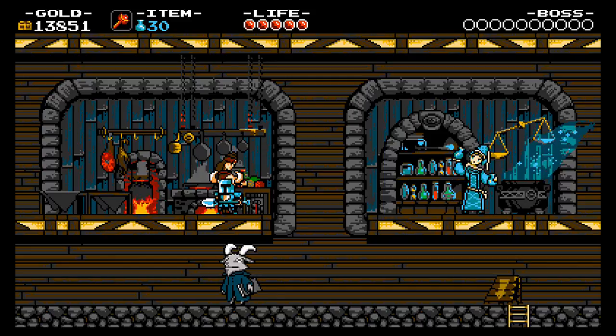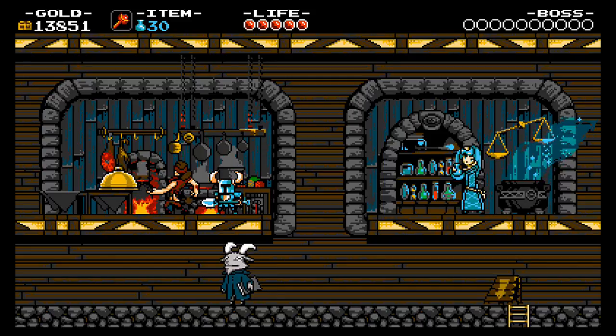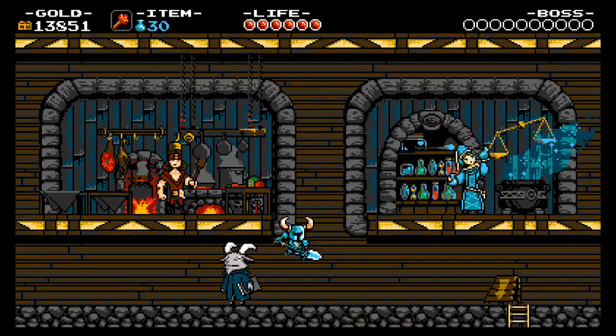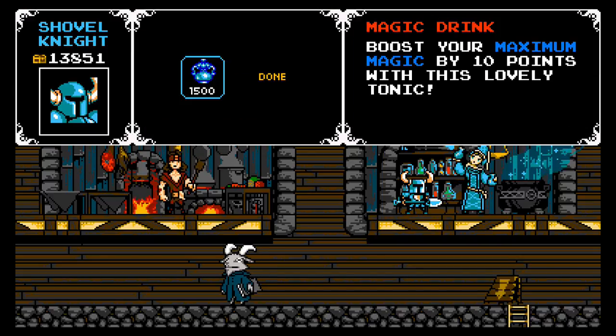So this time we're gonna be starting off the next world. But first, obviously, we're gonna hand in that meal ticket we got from defeating the first area in order to increase our health. And I think we can deal with this lady right now — she's the Magist.